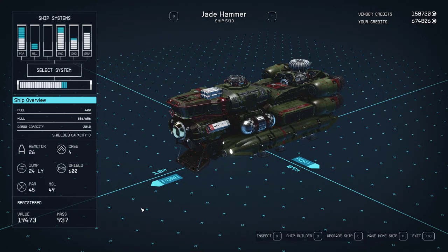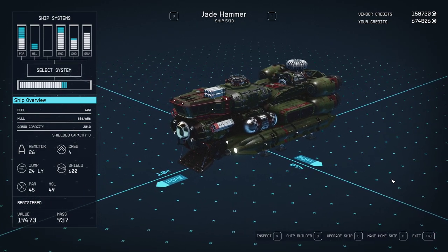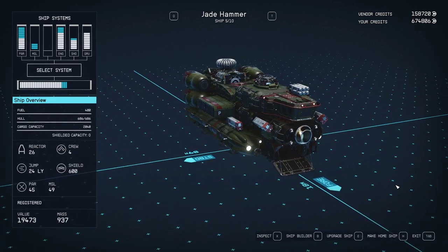Hello viewers, we're doing another Starfield video. We're taking a look at another one of my ships. This one I call the Jade Hammer. Believe it or not, this also started off as a Crimson Fleet Ghost. If you watched the Little Red video, this started off as exactly the same ship.